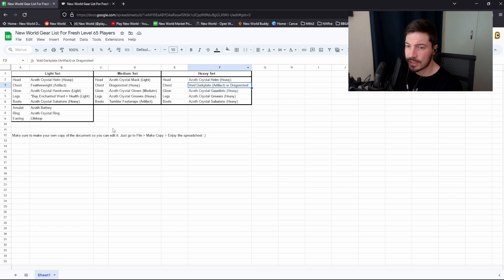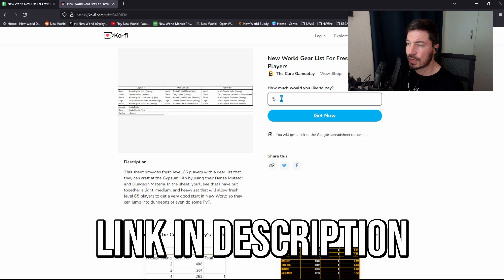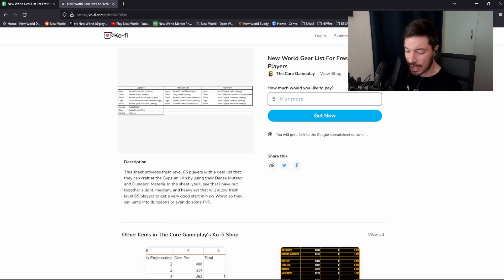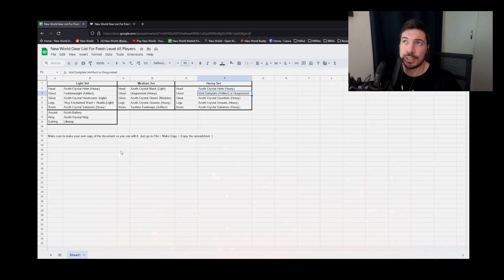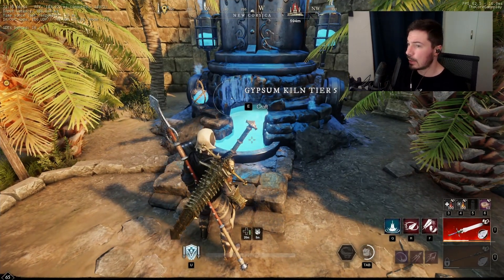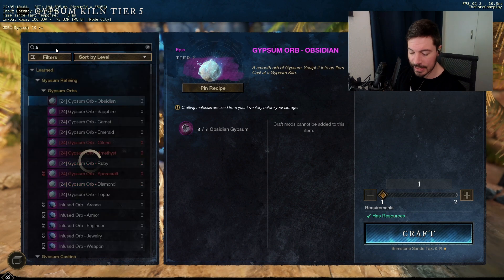This spreadsheet will be available on my Ko-fi page — you can drop me a couple of bucks if you want, either five or one, or you can even do zero and get it for free and just download it. What I would do with this spreadsheet is go in-game to the Gypsum Kiln, look at the spreadsheet, and then just search the item that you want.